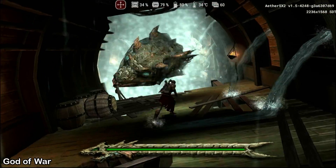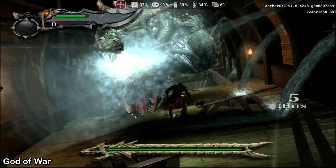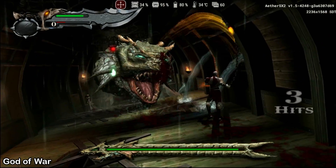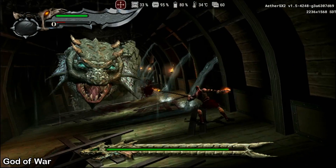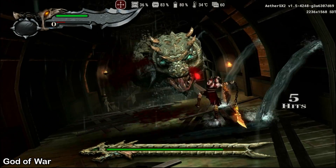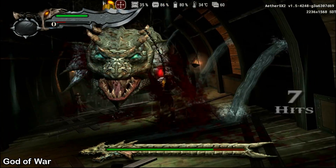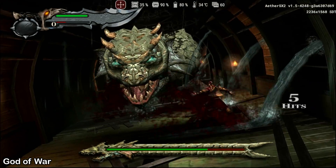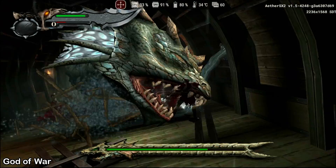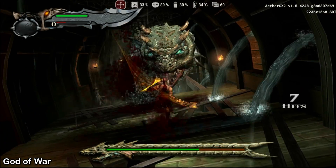In the first God of War, running at a resolution 3.5 times higher than the original console's, the experience is incredibly smooth. However, it's important to note that we don't always reach 60 fps, with some moments dropping to 40 fps. I don't have information about similar variations on the original console, but it would be possible to maintain a constant 60 fps by reducing the resolution to 3 times the native resolution. For 3.5 times, our device's GPU wasn't sufficient.